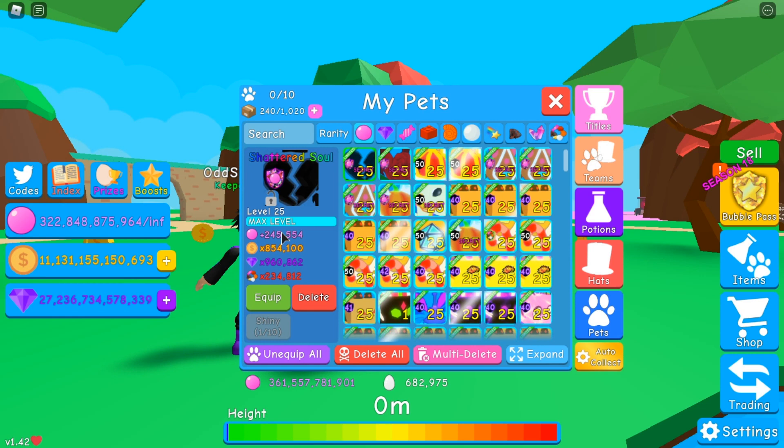But anyway guys, this is the Shattered Soul pet. He's max enchanted it, max leveled it, with a bubble potion on already, and it's 245,000 stats, which is crazy guys, as you can see.